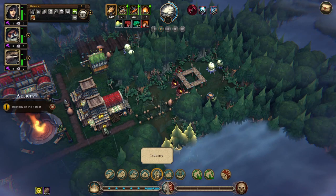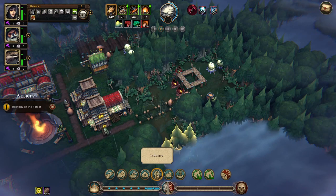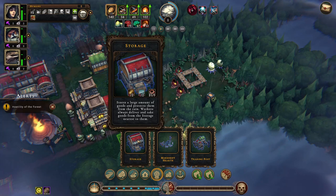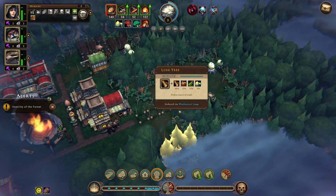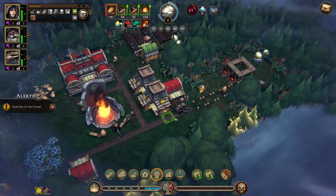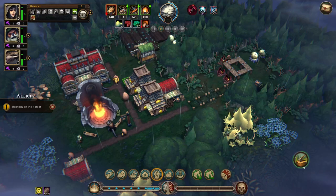Storages work kind of like in Anno — all resources are shared between storages. You just need one storage within range. When workers want to collect or deliver resources, they go to the nearest one. Having additional storages spread all over the map helps increase production speed, since otherwise workers have to walk all the way back to the main building.